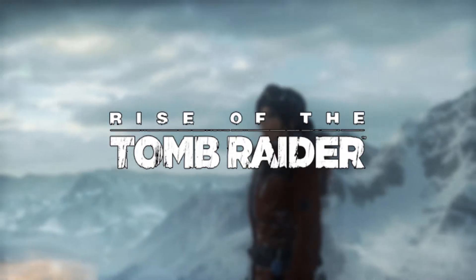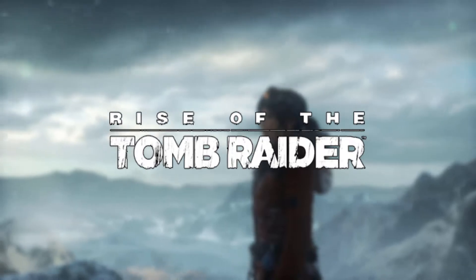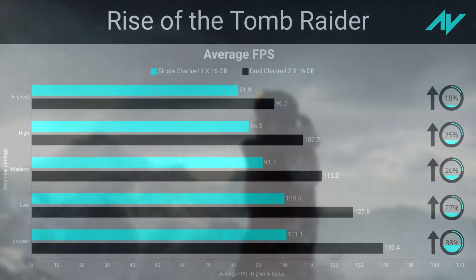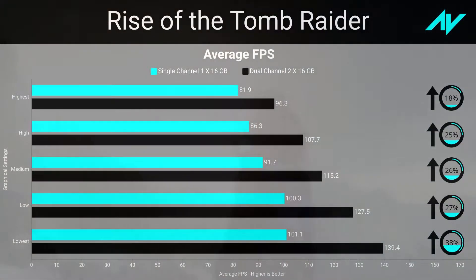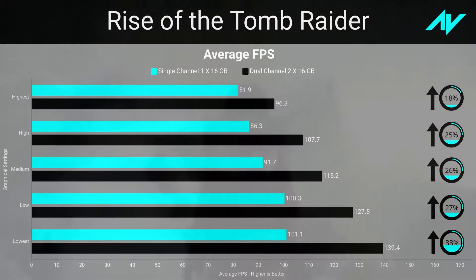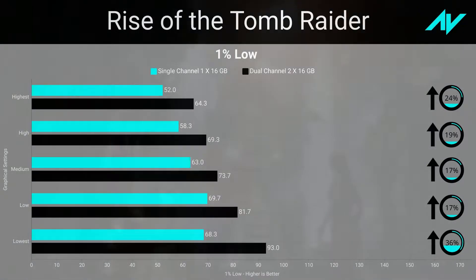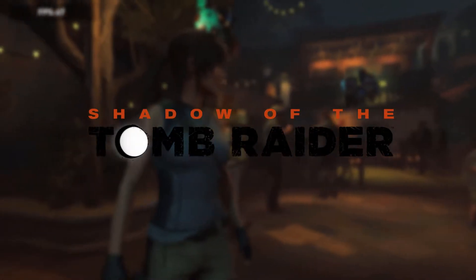If you're planning to apply mods or increase draw distance in GTA 5, you might want more than 16 gigabytes of RAM. Rise of the Tomb Raider was tested using the built-in benchmark in DirectX 12, exclusive fullscreen mode, with anti-aliasing set to SMAA and stereoscopic 3D turned off. A decent improvement of about 18 percent in average frame rate and 24 percent in one percent lows was observed at highest preset, increasing to about 38 percent and 36 percent respectively at lower settings.